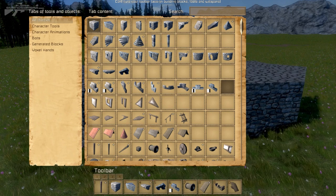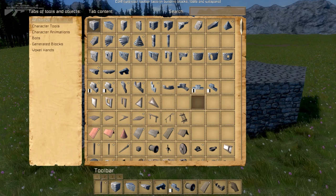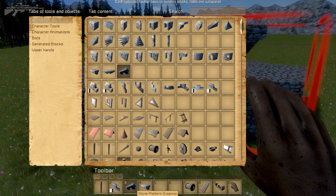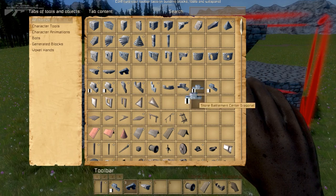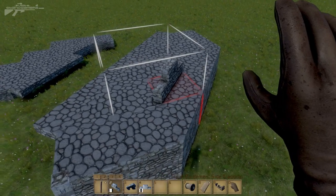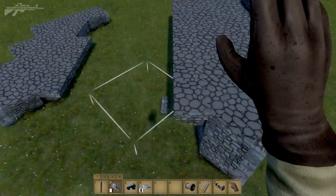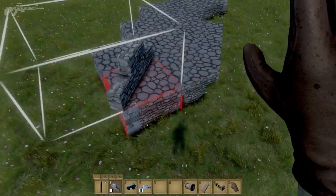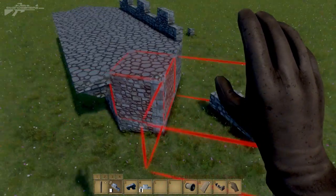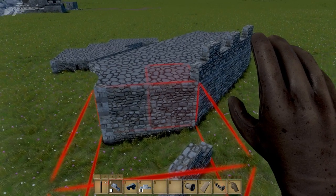Diagonal blocks let you connect up two towers with a diagonal direction. We've got a diagonal battlement and a diagonal platform, and there are a few other diagonal blocks as well. Let's have a look at the battlement — you can place them diagonally across, combining angled blocks with standard squares to connect up two diagonal towers. It allows for a lot more in-depth building mechanics.